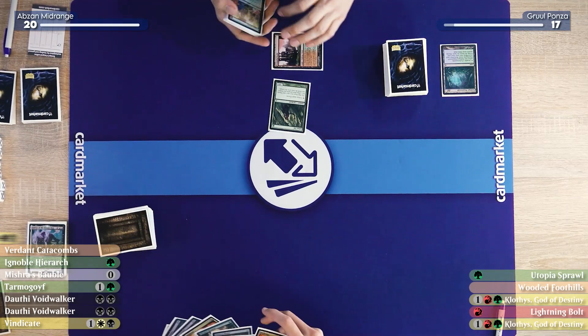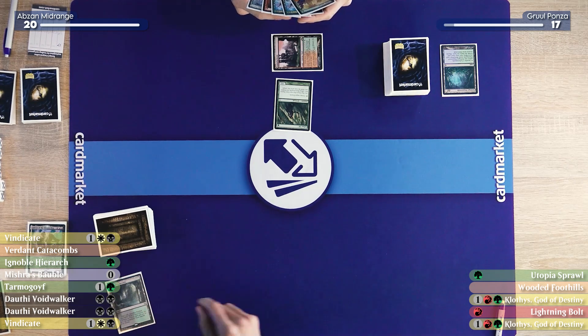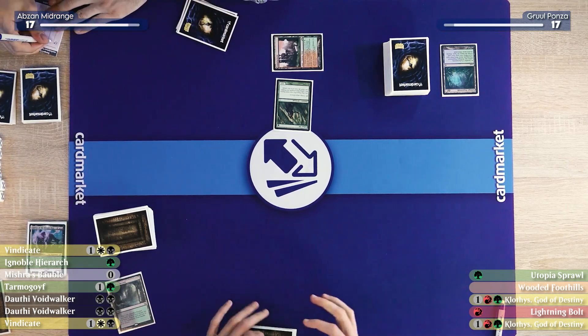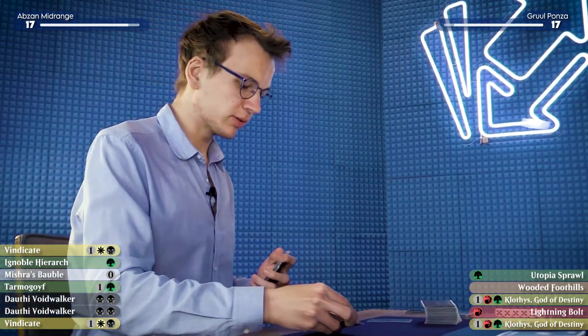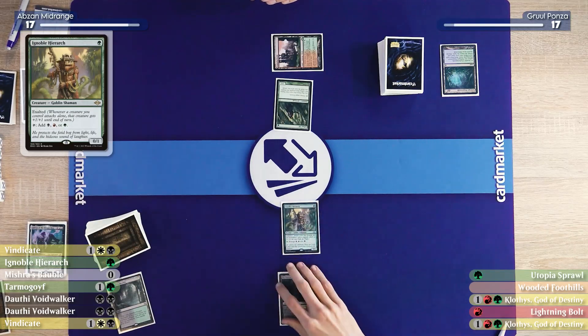I'll take a draw and also go down to 17. I'll grab an Overgrown Tomb and pay two, so I'm down to 17. I'll play an Ignoble Hierarch.